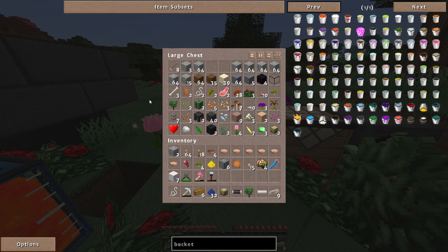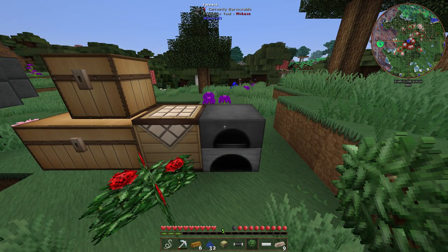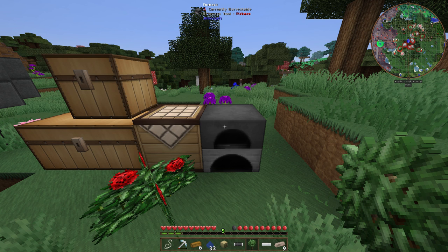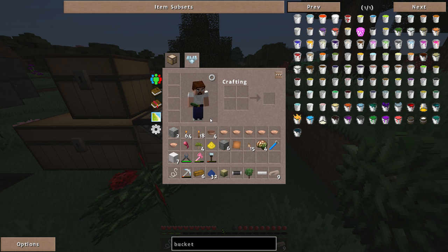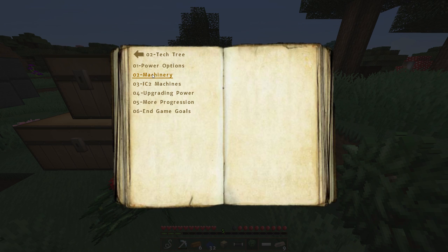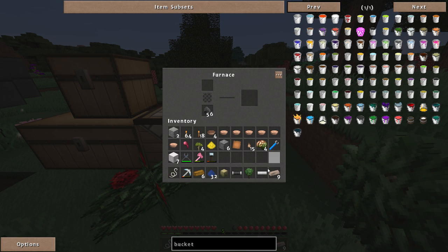Going the coke oven route isn't wrong — especially since you can turn those ovens into a railcraft boiler system. It's just very time-consuming. For whatever reason NEI does not show you the alternative recipe, but the starter guide does. If you click on the tech tree and go to Getting Started, you'll find the bucket recipe right there.